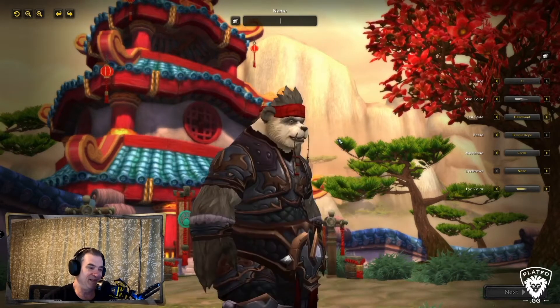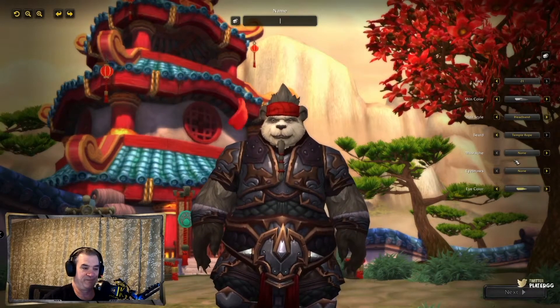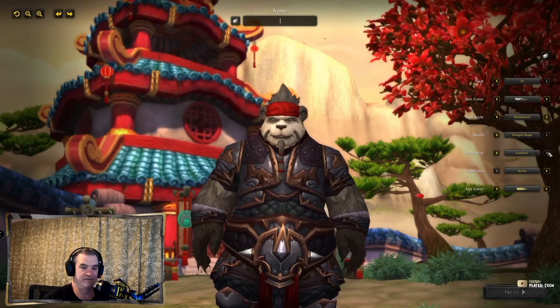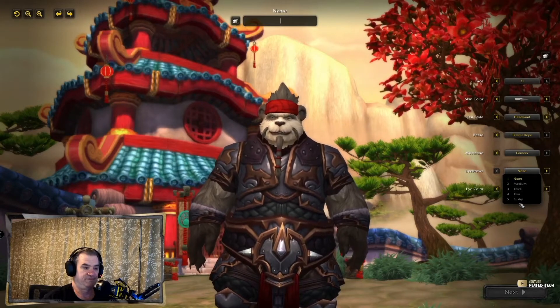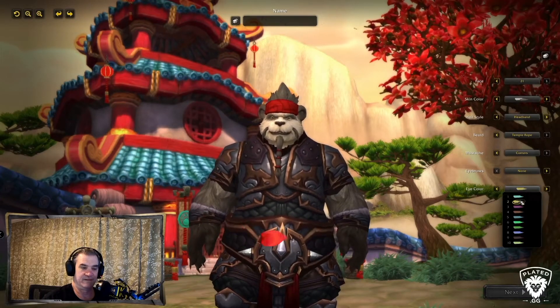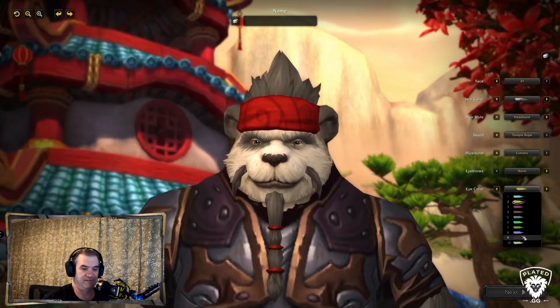Bandana man. Okay — mustache type: none, barbells, whiskers, strands, cords, corners. Okay, eyebrows. And eye color — I'm really not sure about that one.